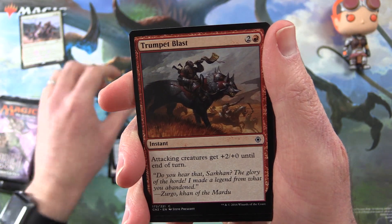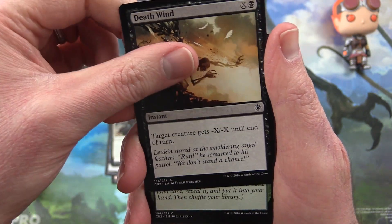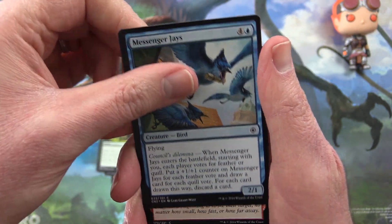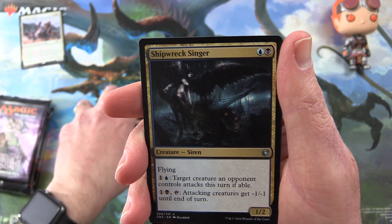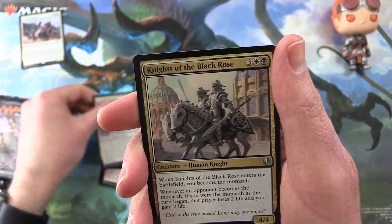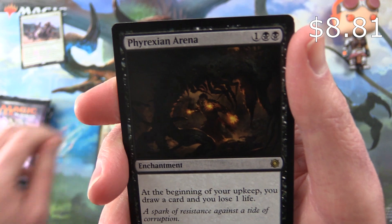Illusionary Informant, Trumpet Blast, Lay of the Land, Throne Warden, Death Wind — that is pretty cool — Sylvan Bounty, Messenger Jays, Twin Bolt. And for the uncommons we have Shipwreck Singer, Custodi's Soul Caller, Knights of the Black Rose, and Phyrexian Arena.